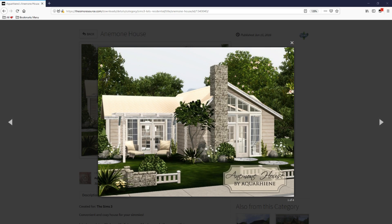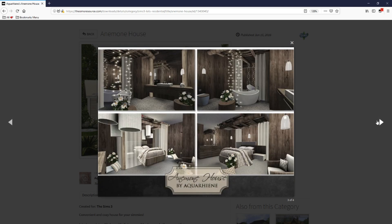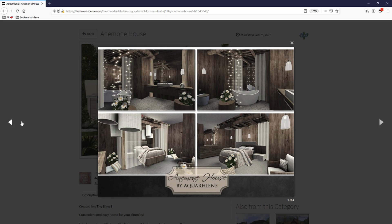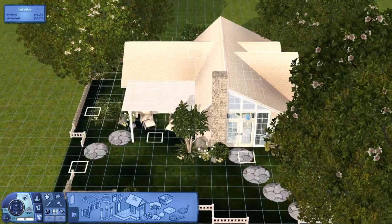The first lot, and my absolute favorite, is the Anemone House by akwarheen on Sims Resource. It does a really good job with the preview on TSR, but I'm still going to go into game and show you what it looks like. It's a very small house but it's very rustic — it has fairy lights, wooden textures, and I just really love it.